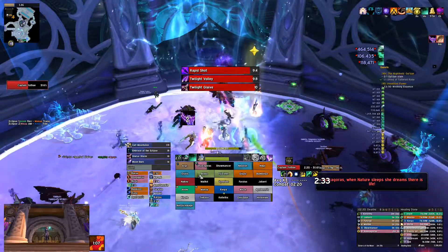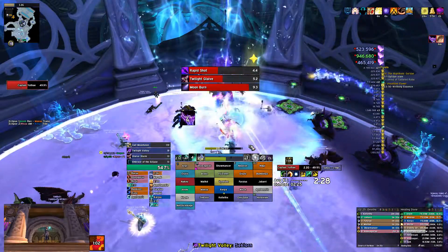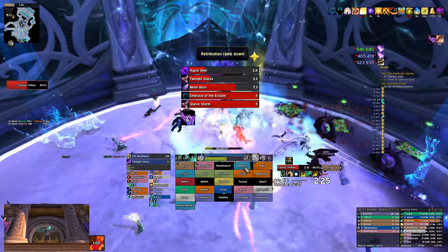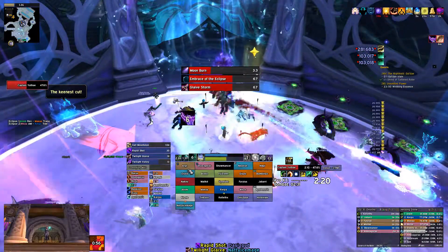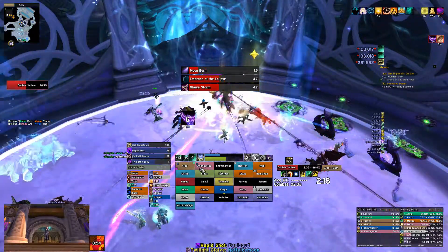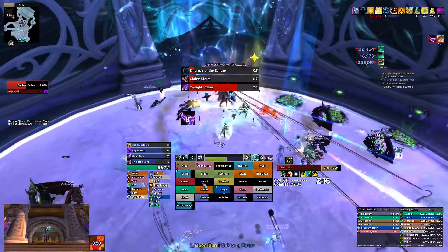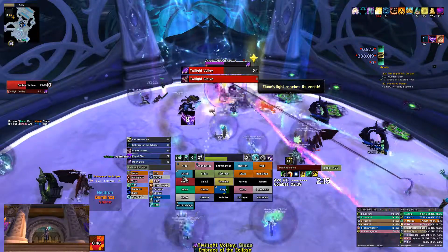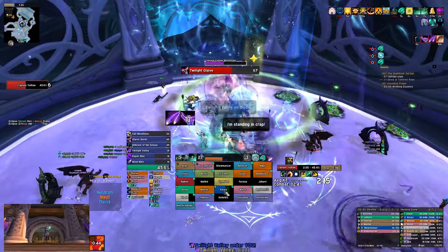Continue to use Velen's and your cooldowns as you can. I'm a big proponent of — if there's really not going to be a huge amount of damage going out, particularly on Heroic — just use your cooldowns as they come up. Don't really save them for anything. It would have been nice to have a Velen's for this moment, but it's not too imperative.